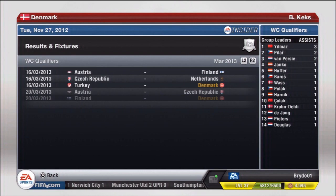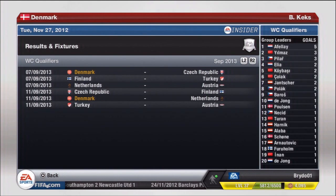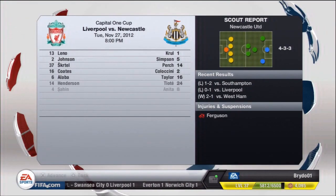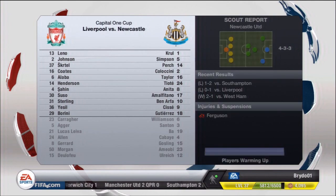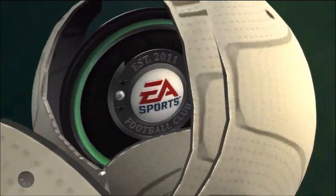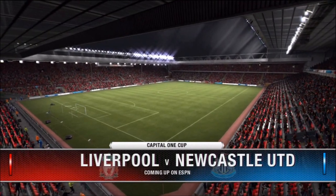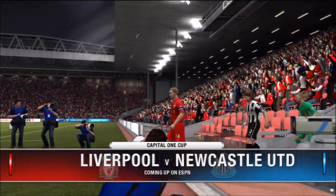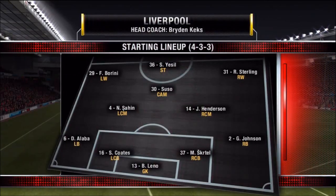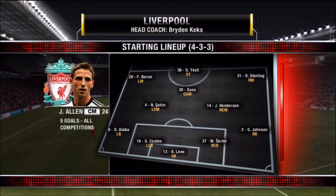After that we have a couple more sets against Turkey, Finland, Czech Republic, and the Netherlands — six more games left in the group. In the meantime we're getting back to Liverpool. We start this episode with the Capital One Cup quarterfinals against Newcastle, a team we recently beat in the Premier League. We're looking to replicate that result and get closer to repeating as League Cup champions. We're starting a pretty strong eleven — Suso gets the start in the center attacking mid role, and Borini on the wing.